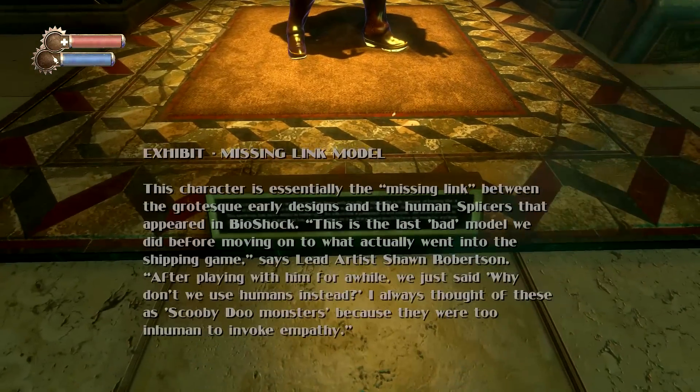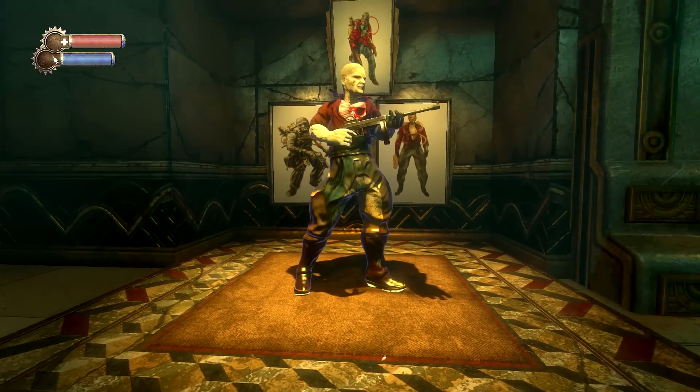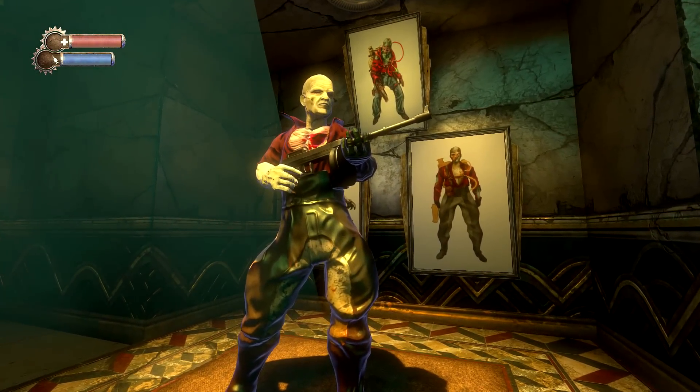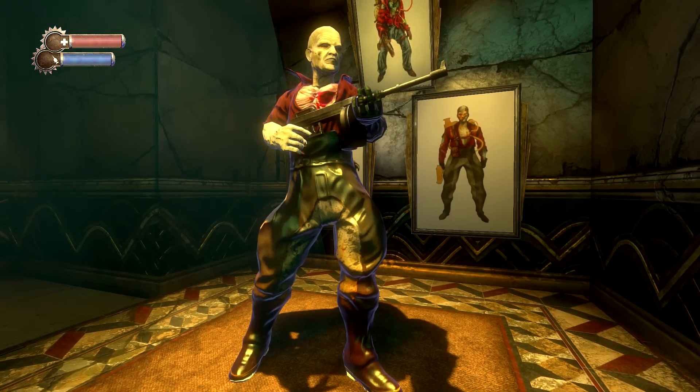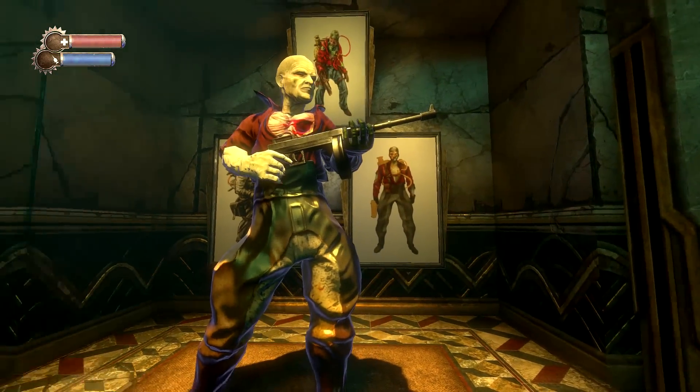On the right is the Missing Link model — essentially the missing link between the grotesque early designs and the human splicers that appeared in BioShock. Lead artist Shawn Robertson said: 'This is the last bad model we did before moving on to what actually went into the shipping game. After playing with him for a while, we just said — why don't we use humans instead? I always thought of those as Scooby-Doo monsters because they were too inhuman to invoke empathy.' This one actually looks like a combination of a Lead Head or Thuggish splicer and Frank Fontaine at the end of the game.